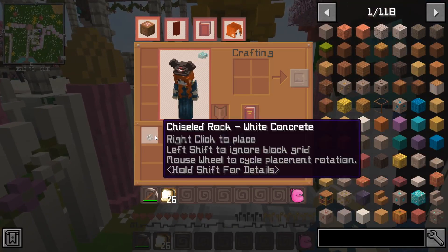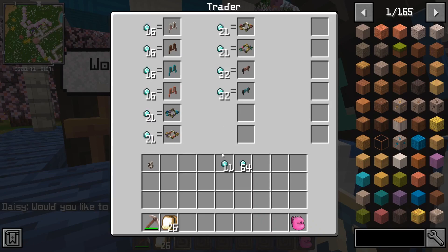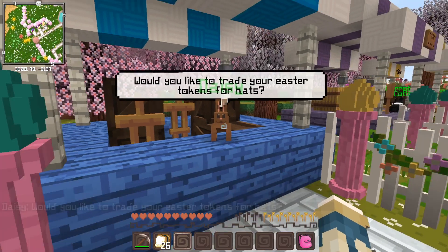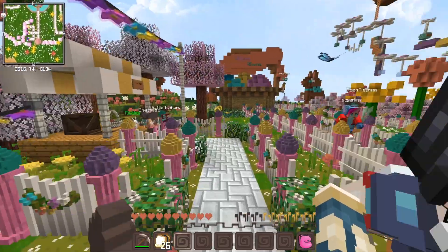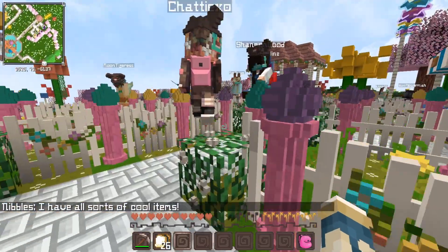I just want to buy all the bunny ear hats because they're so cute. What else? I really want the flower crowns. You just take your tokens and you can exchange them with Nibbles or Daisy for Easter prizes. There's hats and stuff you can get, and also items.